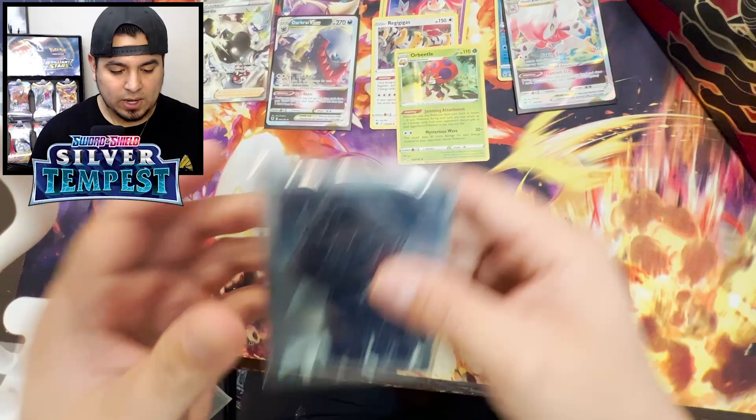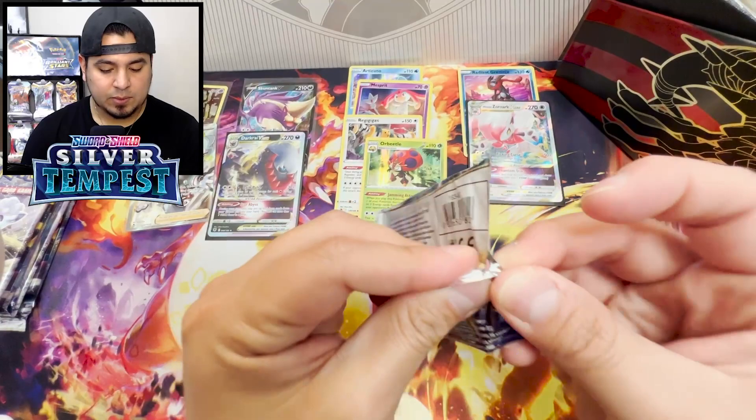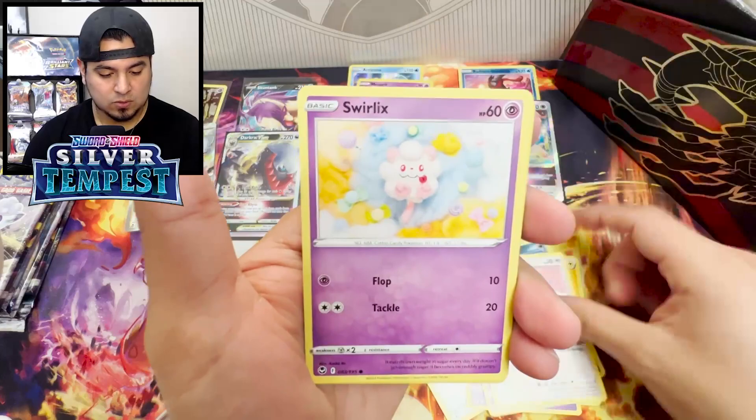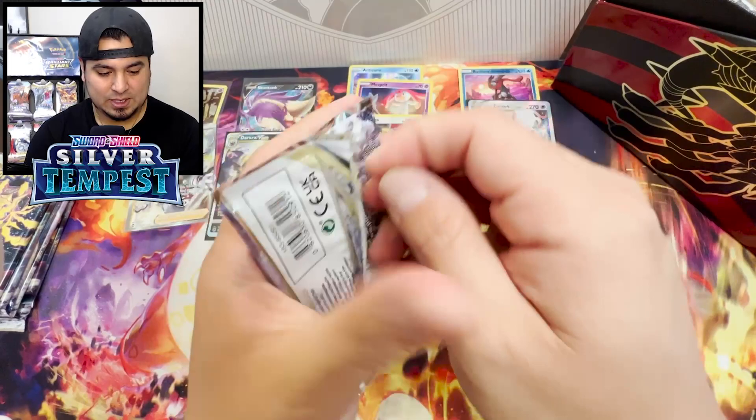Here we go, the Silver Tempest Elite Trainer Box. We got some awesome sleeves, dividers are cool, and everything else is the same. Here are the packs - we got eight Silver Tempest packs to finish this off. Honestly, I think because we pulled the two V-Stars out of Lost Origin and Astral Radiance, those two are in the lead. But between the ETBs, let's see if Silver Tempest takes the W. Sunflora, Dedenne, Marill, shout out to James. Swablu, Swirlix, Rotom, Reverse Rare Pikachu, and a Klinklang. Maybe not so much.